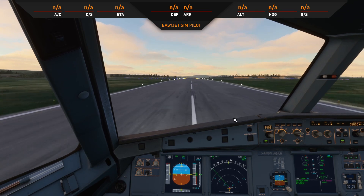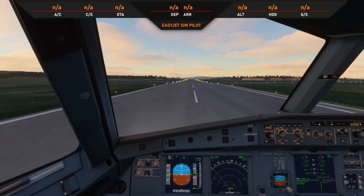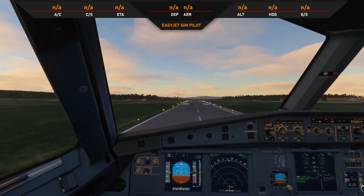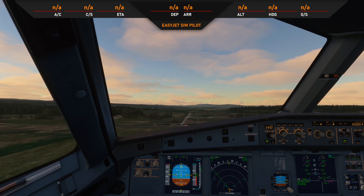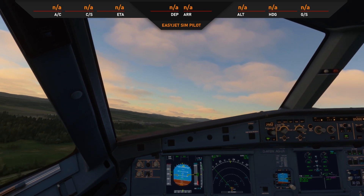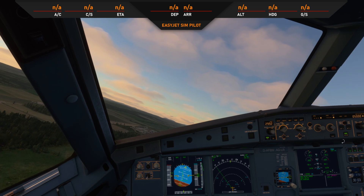So there's 100 knots. This is feeling really nice and smooth as well. I don't know if any of the other dynamics have been changed — we're not getting a V1 call or anything like that just because I'm not setting up properly, simply for this video. Oh, look at that — there's the beautiful green flight director moving us over to where we should be going. There we are. And let's just pop on the autopilot.